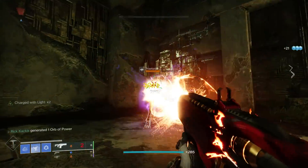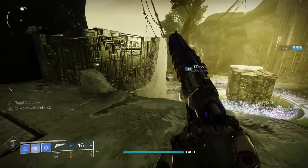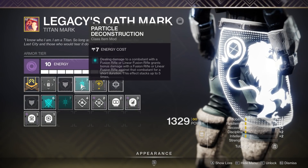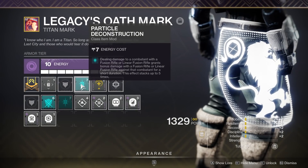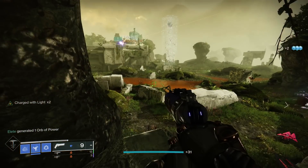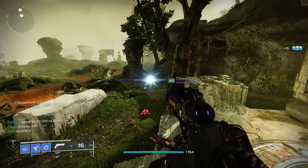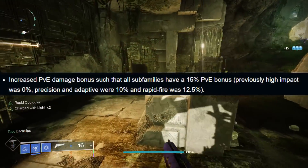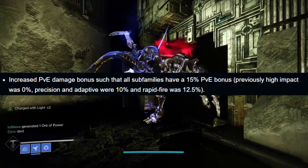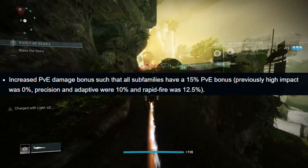Fusion rifles and linear fusion rifles have been incredible in terms of DPS loadouts within Season of the Lost, and that is mainly due to the Particle Deconstruction Seasonal Artifact mod. This is going to let those gun types deal up to 40% more damage to a target after shooting that target enough to get an x5 bonus. But specifically when we're looking at fusion rifles, those have also gotten several buffs. Every single archetype now deals more PVE damage, with the high impacts dealing the most — a 15% damage increase in PVE — and then Rapid Fires got around a 2% or 3% damage bonus.